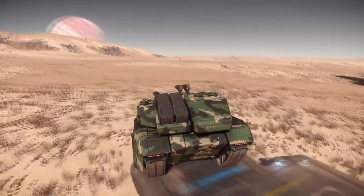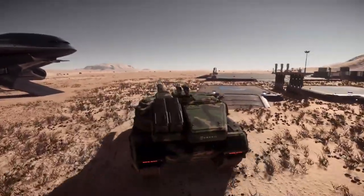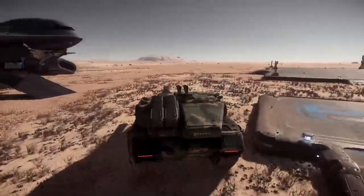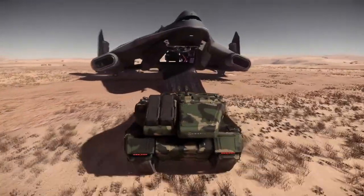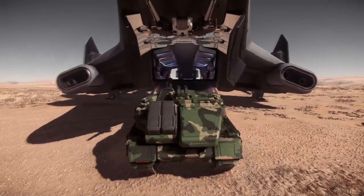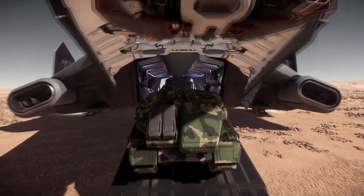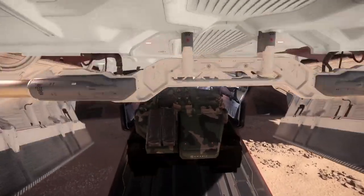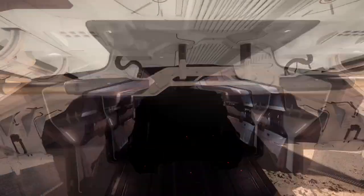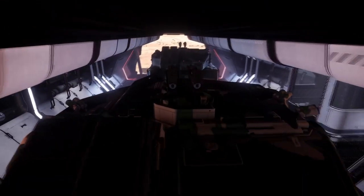The only problem, of course, is that it can't fly. Since it isn't the speediest of ground vehicles either, you're going to need someone with a big ship to carry you around. If you've got a friend with a C-2 Hercules or maybe an 890 Jump, those will work just fine. And if you're feeling particularly frisky, try slapping a few Tonks on top of the hangar elevator of an 890 Jump to turn it into an absurd space battleship.